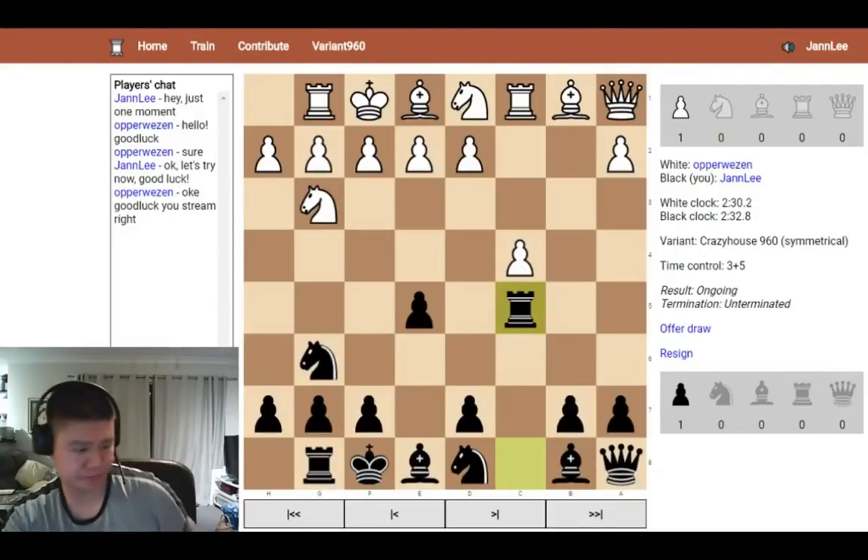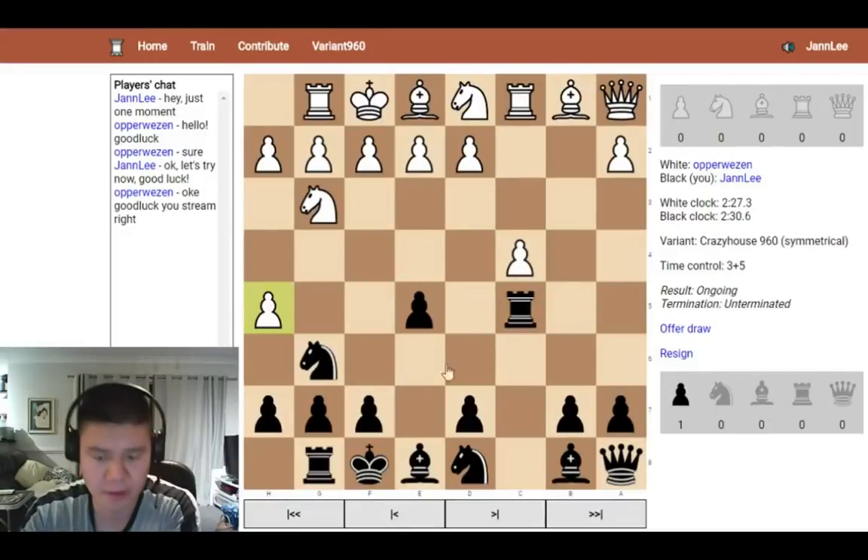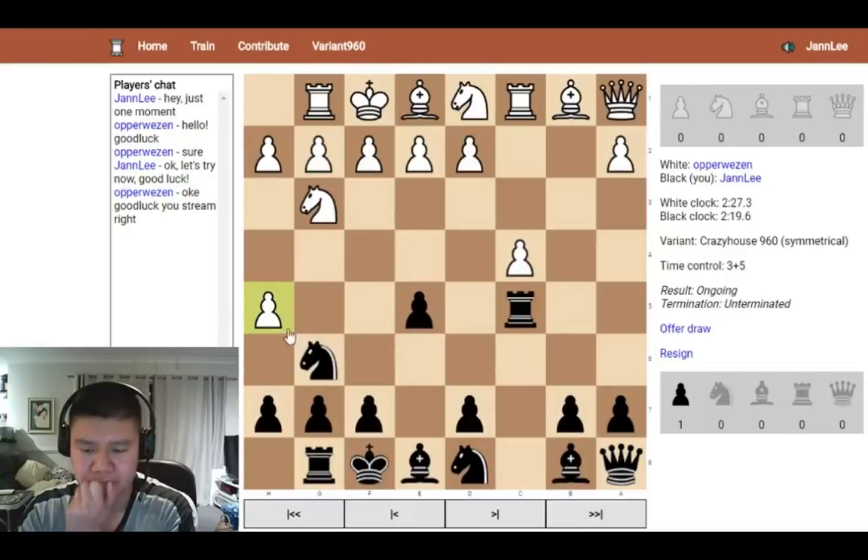Knight E4 looks like a move here, unless he wants to develop. He went pawn at H5, angling at Bxh7. So I think I have to let the Knight go here or drop up a pawn. I did opt here to leave the Knight hanging.